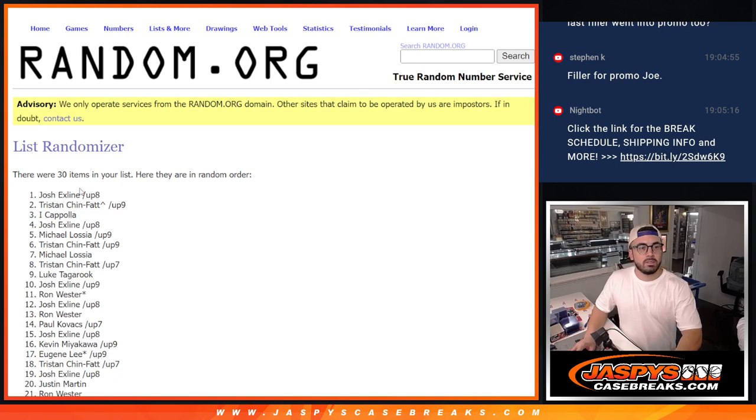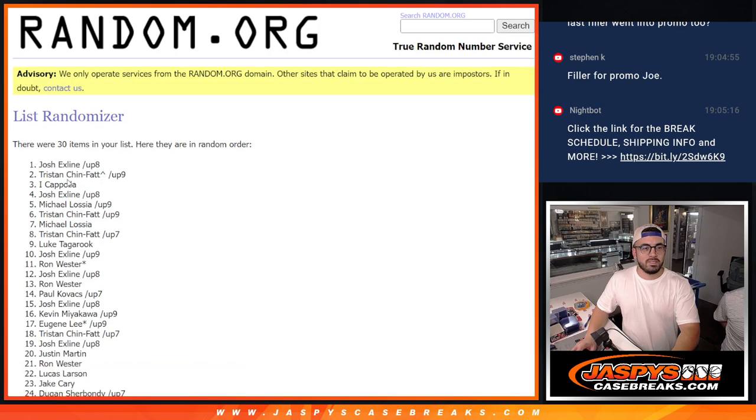Another thing I also make sure to look at — make sure there's 30 items on names and teams. Sometimes I've made the mistake where it's like 28. It's like, what the hell? I forgot to copy the whole list. Just be careful with that.